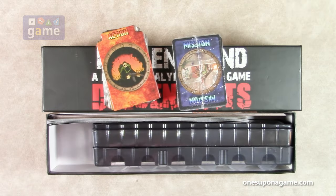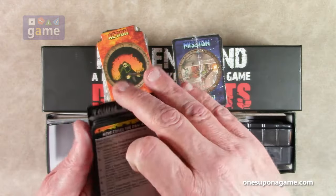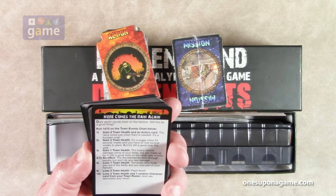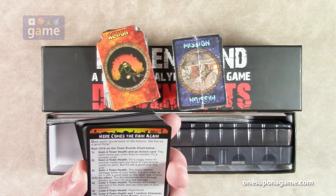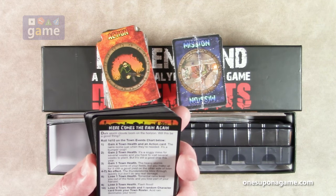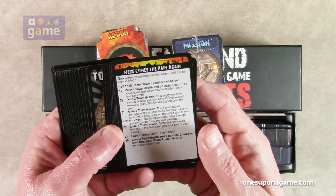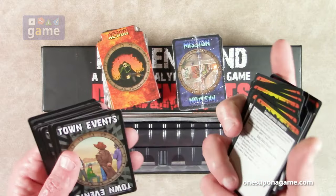So we'll take a look at the town events. We'll just flip one at random. Here comes the rain again — dark storm clouds loom on the horizon. Will this be a good thing? Roll a 1d10 on the town events chart below. You can gain health, gain one health, no effect, lose health, lose health, lose health. And one random character from the town roster — acid rain decimates your town. Pretty nasty stuff.